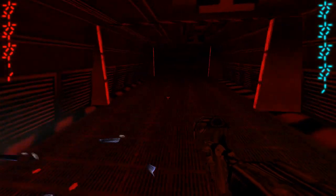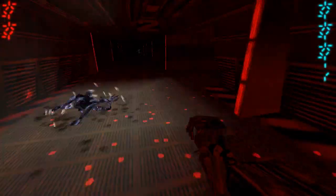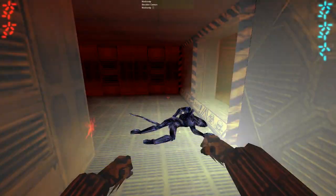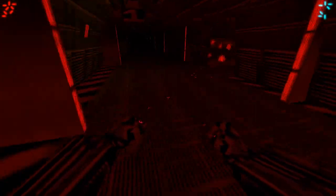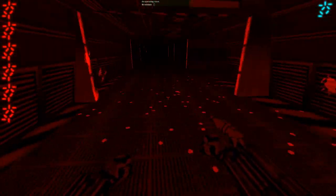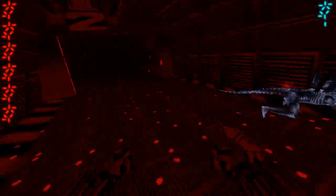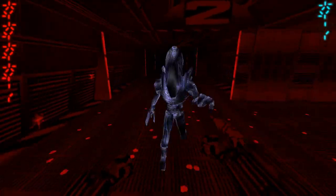Oh god, facehuggers — get off of me! You'll notice how many more aliens are being spawned on me as the predator than as the marine, because I can take more damage. I'm going to hide in this corner and use the medical computer. I'm going to have to quit using the pistol for a bit — use this instead. As you can see you can use that on the run. Wrist blade time. Aliens are faster than you and they can do enough damage to worry you.